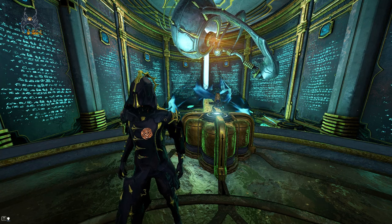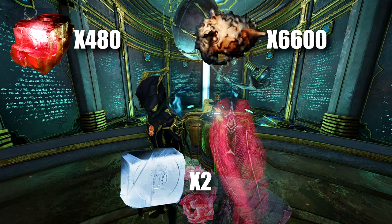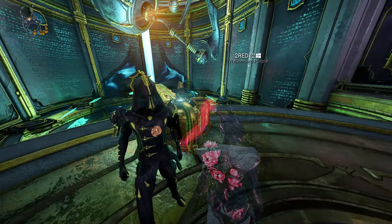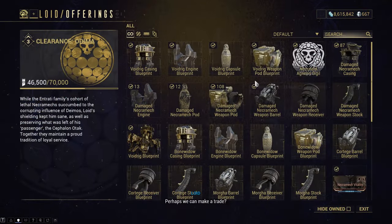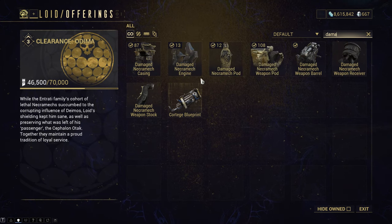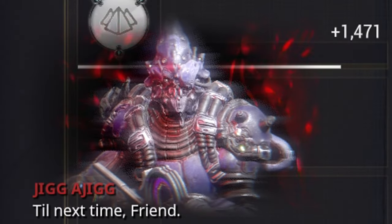Other than that, you're gonna need some more resources from various planets: 480 Rubedo, 6,600 Plastids, and 2 Gallium. If you haven't gotten one of the parts you need from the Necramax damaged parts, add me in game and send me a PM — if you don't have the Standing or the stuff, I can just get some for you. Leave a like, subscribe, and peace — till next time, friend.